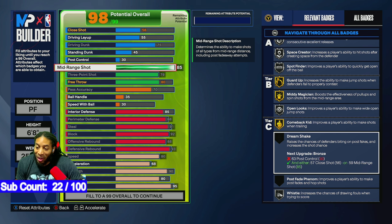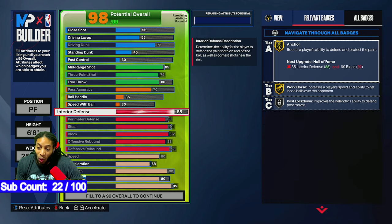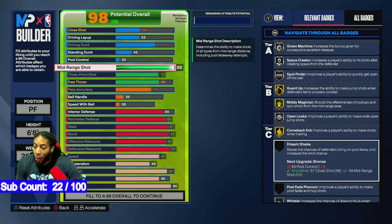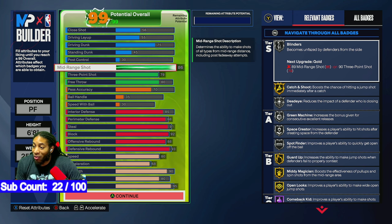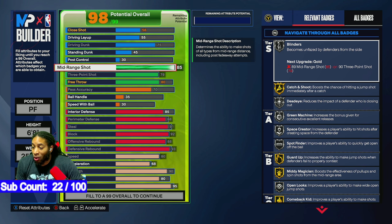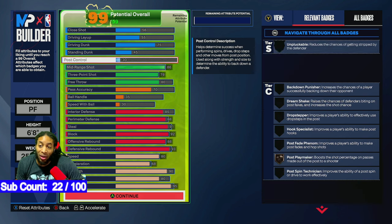It doesn't really give me much else — I could get some more interior defense if I went lower, but only one point of interior defense. I want that gold open looks. If you don't care about gold open looks, you could probably drop your midi down to 84, but I'm keeping mine at 86.